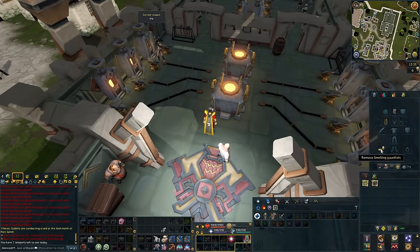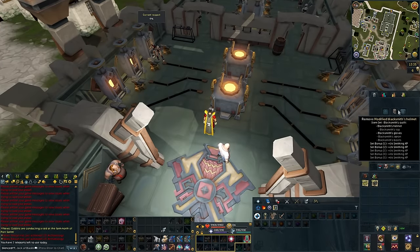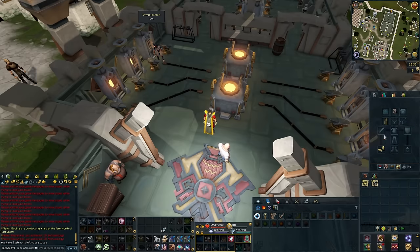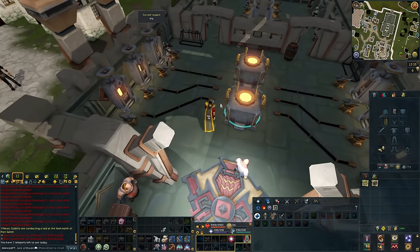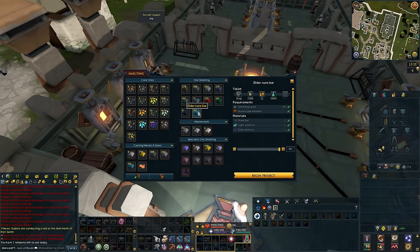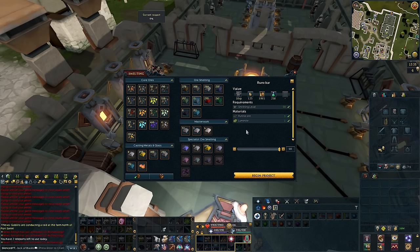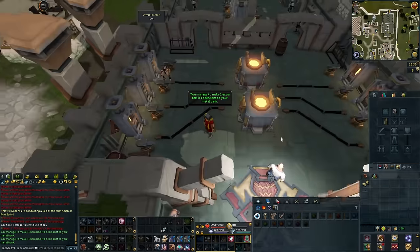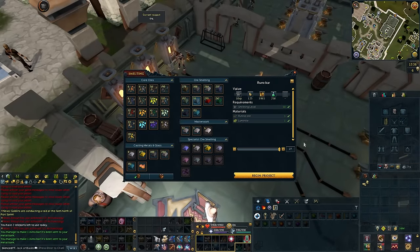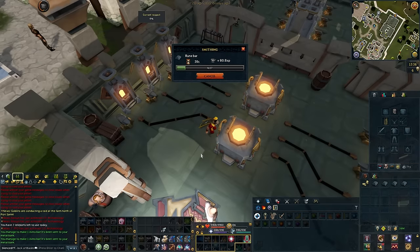The member items I have are the smelting gauntlets and the modified blacksmith's helmet. All you're going to need is the Runite ore and the Luminite. You will want to deposit it into your metal bank at the furnace. When you smelt these rune bars, you will get an extra 10% chance to smelt an additional one at level 57 smithing — that is why that is a requirement. Since I have the smelting gauntlets, I will be able to make 60 of them at a time and they go straight to the bank. However, without smelting gauntlets on a free-to-play account, you can only do 27 at a time and they go straight to your inventory, making it a little bit less AFK but still profitable.